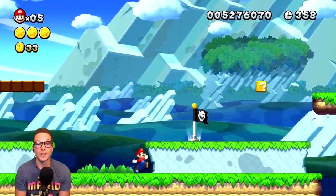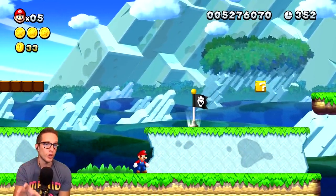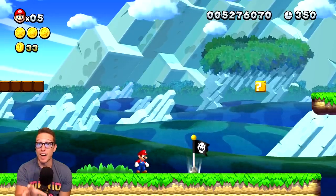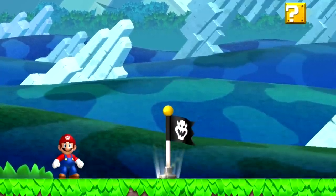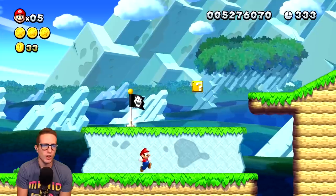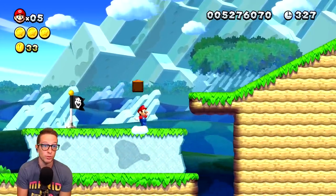This is where the challenge comes into play. Remia pointed out something very peculiar about Acorn Planes-5, and that is that you'll notice the checkpoint is on a platform that moves up and down. You might be thinking, okay, what's the big deal about that? Well, the big deal about that is... let's see if I can pull this off.